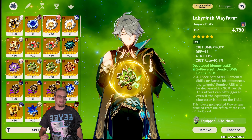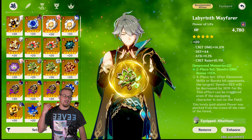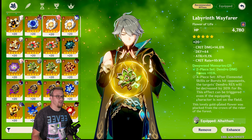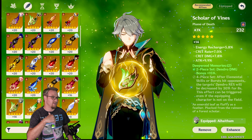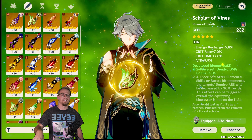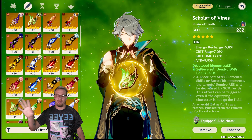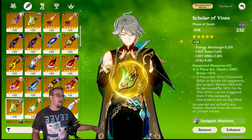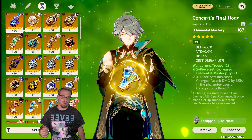For the substats and main stats on these artifacts: crit damage, attack percent, crit rate — this one's actually pretty good, though if that defense had been EM or ER it would have been really good. For the plume: ER, crit rate, crit damage, attack percent — this is nearly perfect. We do want some attack on Alhaitham but we still want a lot of EM, so if that attack percent had been EM it would have been perfect.